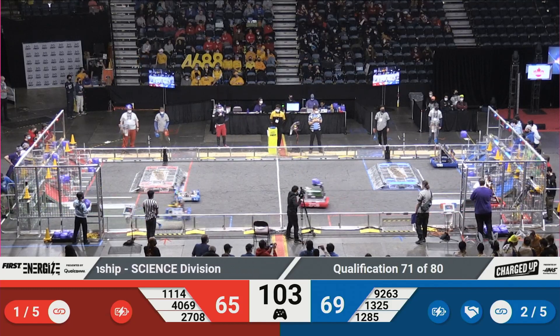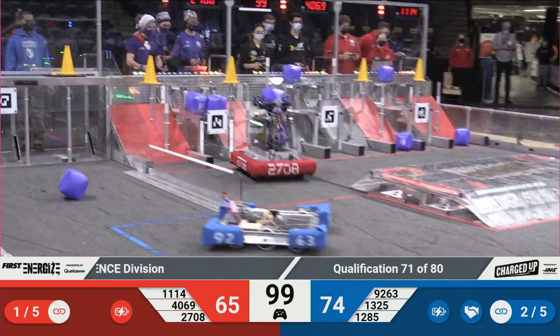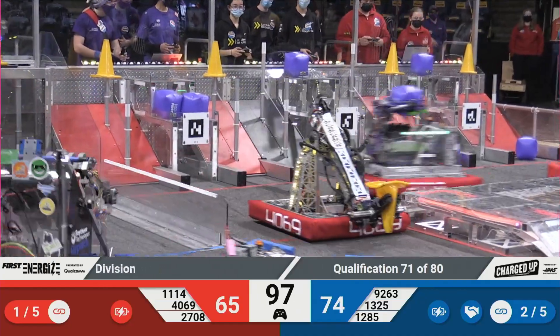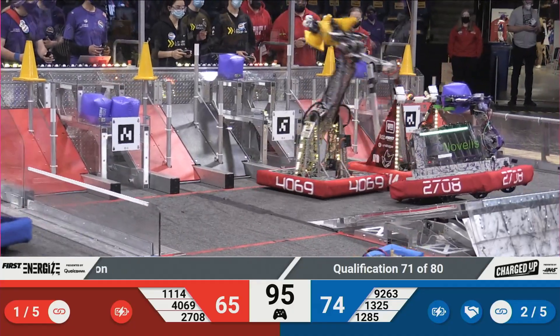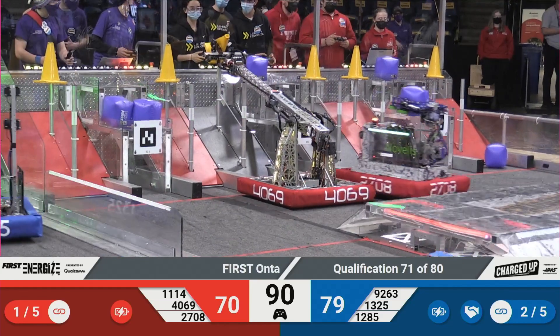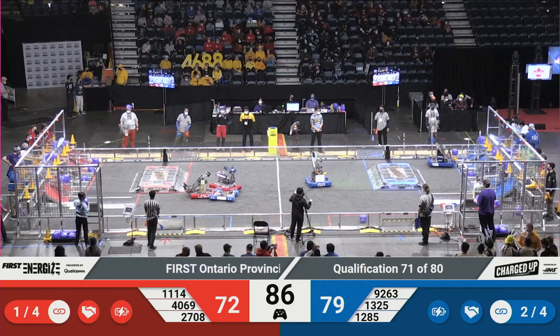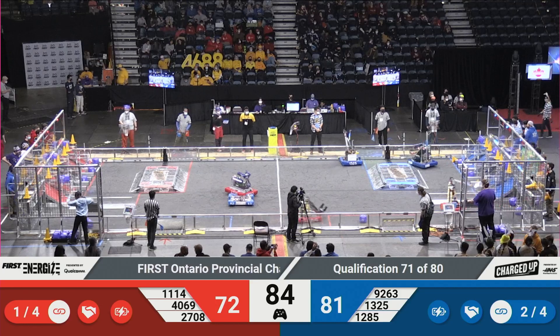A little bit of a collision center field. 9263 trying to prevent Red from getting back to their community, trying to be careful of those penalties, making sure they don't end up with their bumpers inside that Red community. 1285, the Biggest Birds, grabbing a cube and going back. Some more tandem scoring by your Red Alliance means that where there was just one game piece two seconds ago, there is now a full link. That's the second link for your Red Alliance.